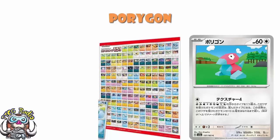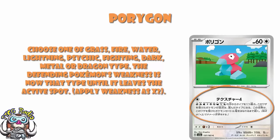What it's got is Conversion 4. Choose either Grass, Fire, Water, Lightning, Psychic, Fighting, Dark, Metal, or Dragon type — the defending Pokemon's weakness is now that type until it leaves the active spot, and weakness is times two. Here's the thing: on one hand, this is really cool. On the other hand, if you change a Pokemon's weakness so that you can one-hit KO it with an attack, why not just attack twice and KO it? If you can do 110, you can either use Porygon to change its weakness and then hit 110, or you can just hit 110 twice. Porygon is a basic Pokemon with a colorless energy, so maybe this is going to be easier than just hitting 110 twice, but a lot of the time you're going to be way better off just attacking normally. Though I don't think it's going to see any competitive play.